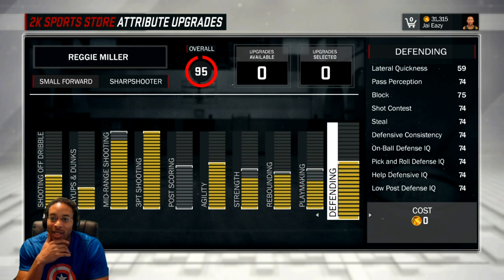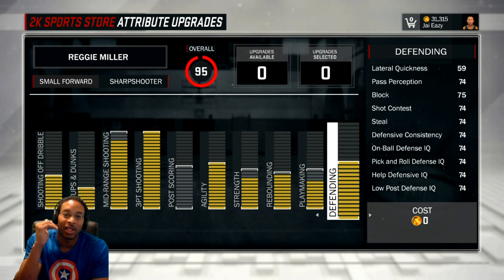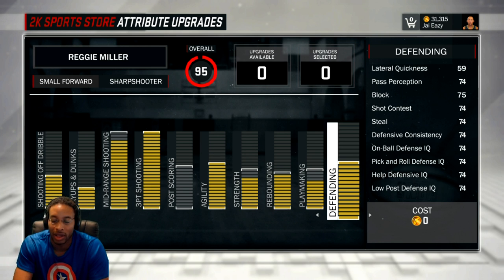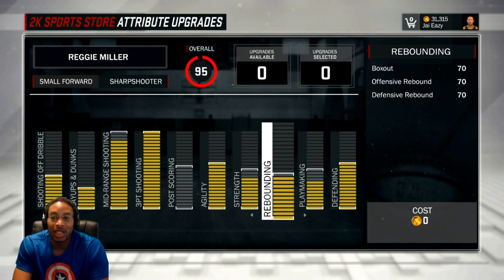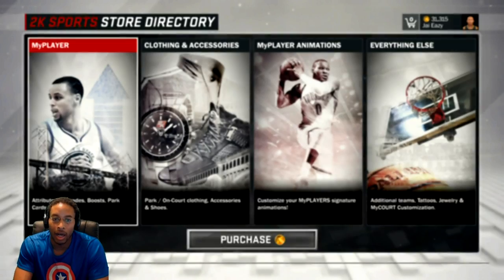Defending: I maxed out defense. Now you're probably going to say my lateral quickness is only 59, but the stat I was going for right here was block. Block topped out at 75, and because that topped out at 75 and everything else was at 74, I was like — that 75 block is worth it, because I can block shots at the same rate that a stretch big would. For all intents and purposes, this guy's a stretch big, but he's faster, more agile, and does everything better than a stretch big. So if you're going to make a stretch big, you might as well make a small forward.